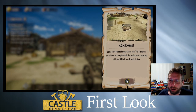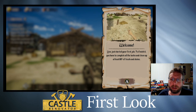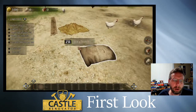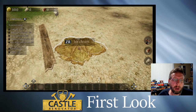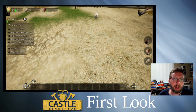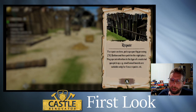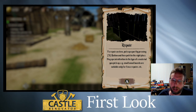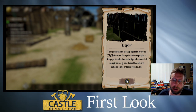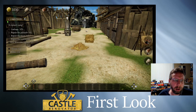You just started your first job! To finish it, you have to complete all the tasks: clean up at least 80 percent of trash and stains. HD rumble going every time I pick something up. To repair an item, pick up the part by pressing ZR and then put it in the right place. Pay special attention to the type of material — small wood boards are suitable only for fence repairs, etc.